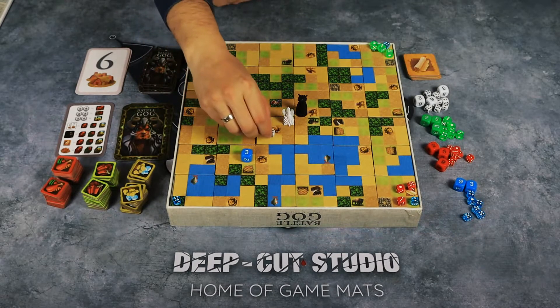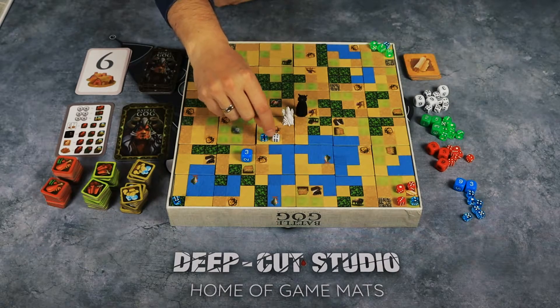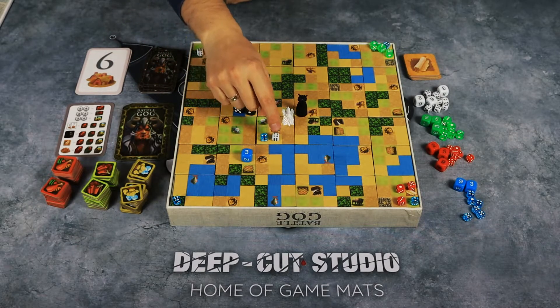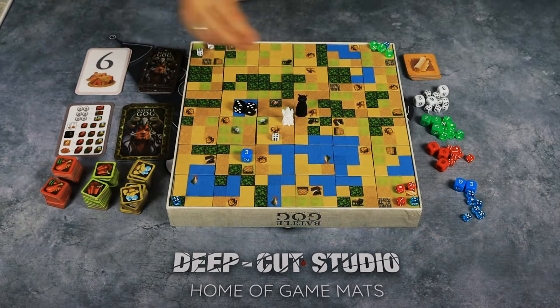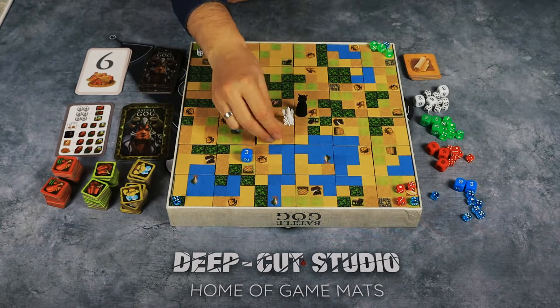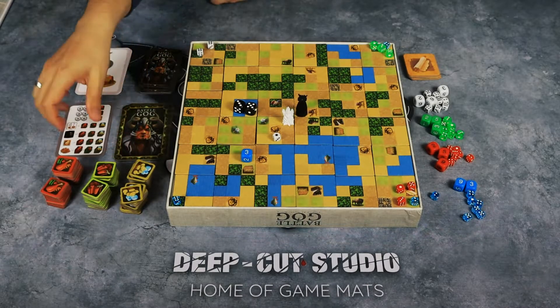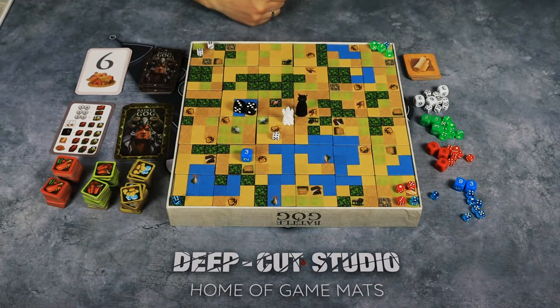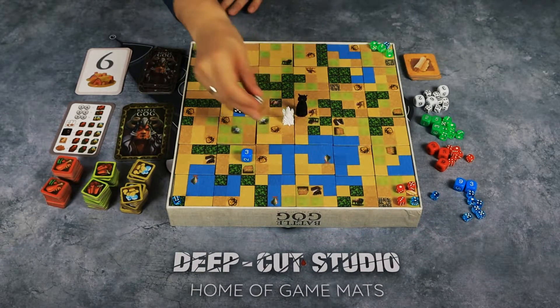Combat is very simple. For example, if a level four and a level two soldier are fighting, you cannot attack a higher-level soldier. When you attack a weaker soldier, you remove them from the board and lower your own level by however strong they were — so attacking a level three would reduce you by three. On your turn you can then spend resources to upgrade your soldiers back up, all the way to level six maximum.